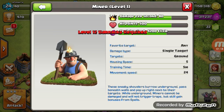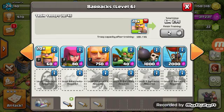And then, the miner. These sneaky shovels burrow underground, pass beneath walls, and pop up right next to their target. While underground, miners cannot be damaged and will not trigger a trap, but will still gain bonuses from spells. Seems pretty handy.